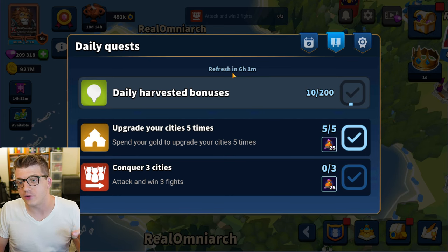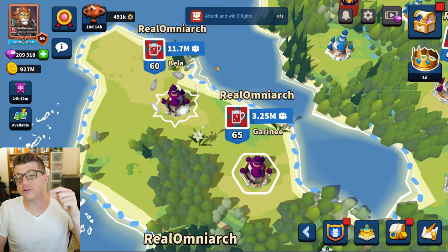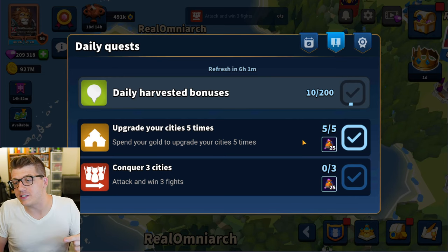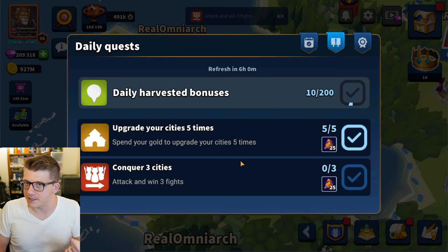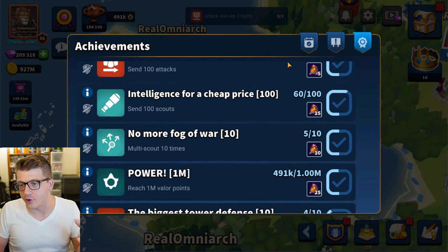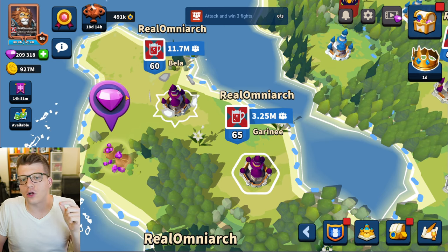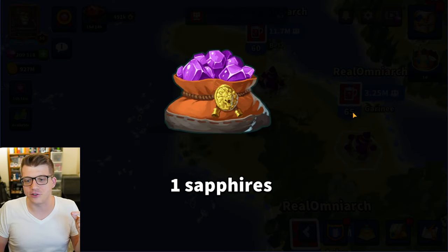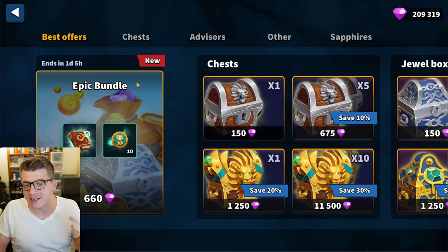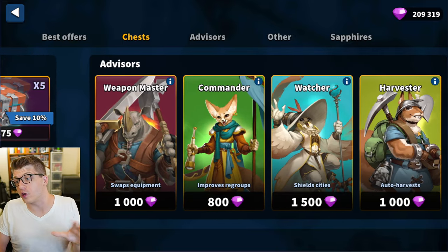The second tab is your daily quests. Completing them gives you sapphires, which are the premium currency in Million Lords. You can get sapphires every single day just by doing these simple quests. The third tab is achievements, which also reward sapphires. Sapphires are super important for many tasks in the game, including limited-time bundles, chests, jewel boxes, and advisors — which we'll talk about later.